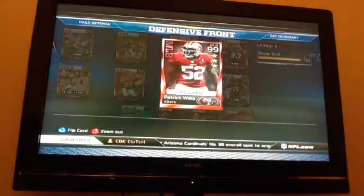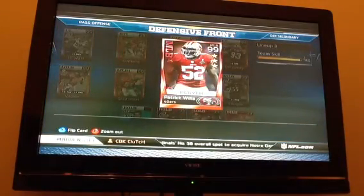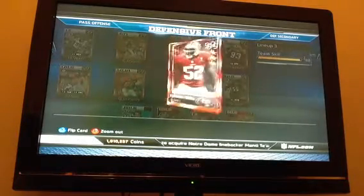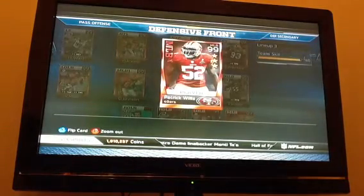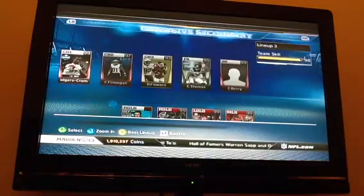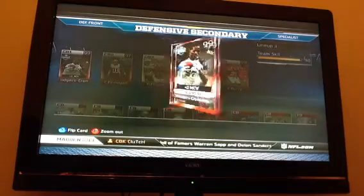I did the middle linebacker part 1 collection and I got this Pat Willis. Nothing really special in the packs, but there's Pat Willis. I also added a Dominic Rodgers-Cromartie Combine Warrior — I needed better cornerbacks and better secondary overall.